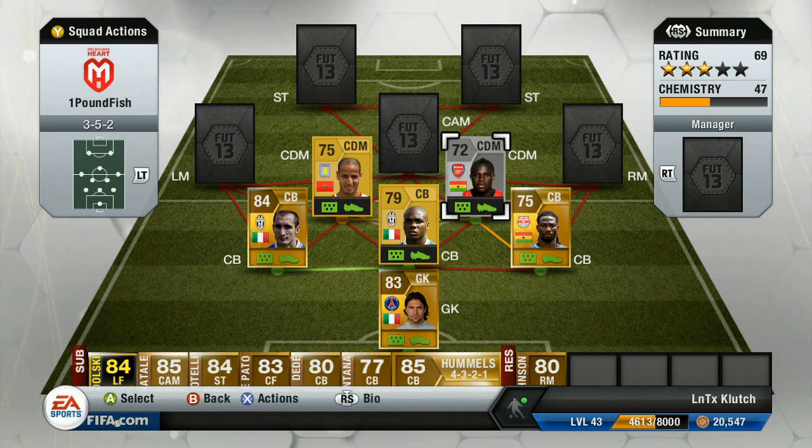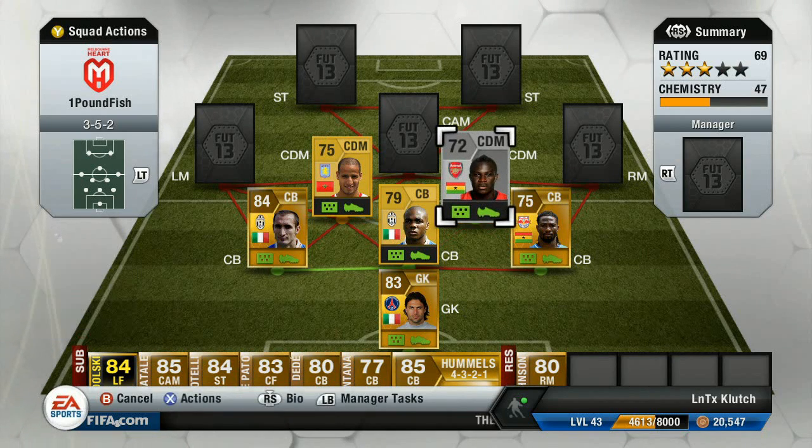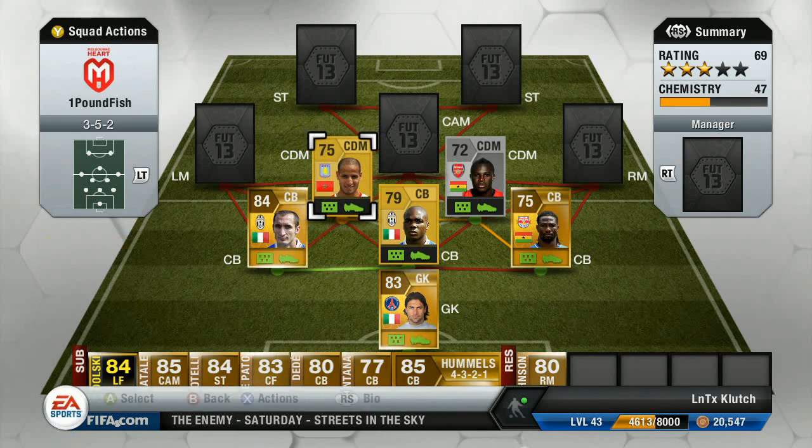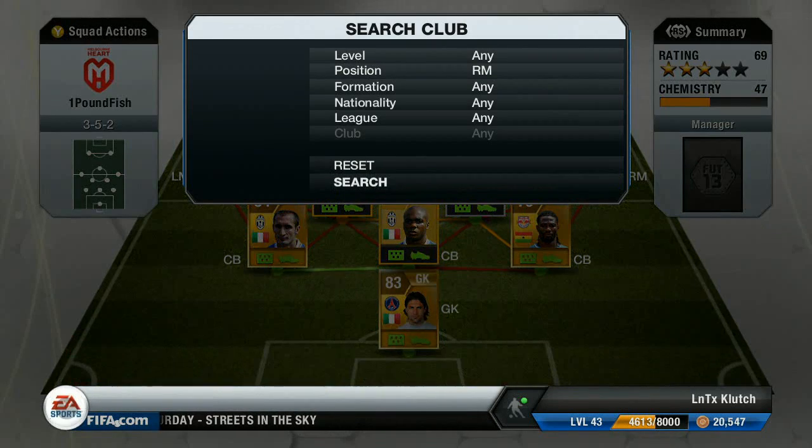These two are freaking amazing. Fringpong has an amazing shot. Elamardi — from his picture I thought he was tiny, but no, he's pretty tall. He's got decent defending and he's good going forward. He's a good all-round player.